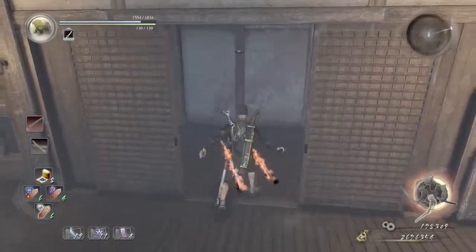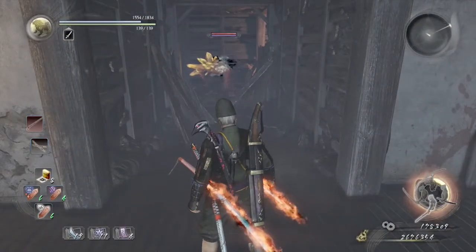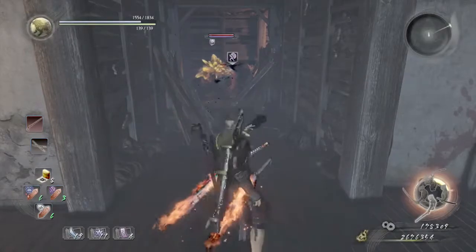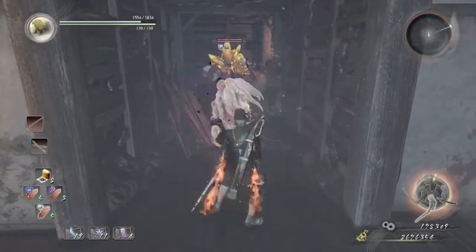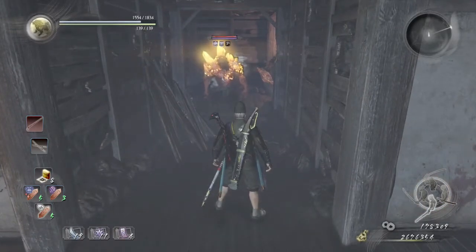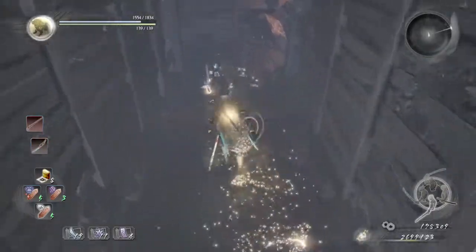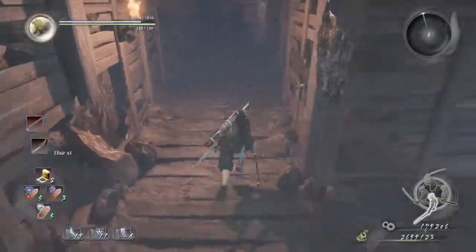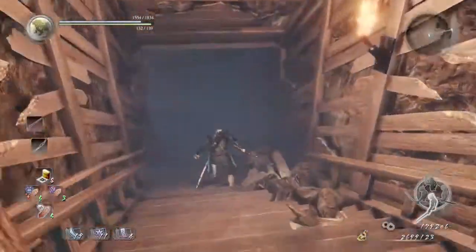We're gonna go through this door and then there is a lightning crystal yokai. This one's simple: just use Sloth, Weakness, walk a little bit towards him, then use the guardian spirit talisman. Just have the lightning lion do the trick and he'll explode. Unfortunately, I think that's the last time we're gonna be using him in this mission.